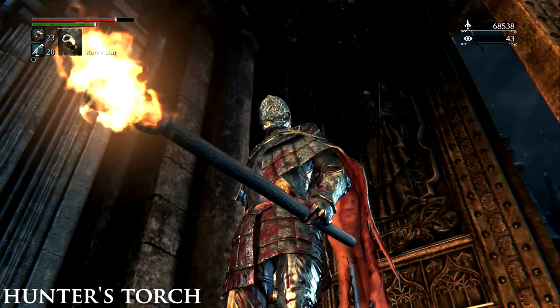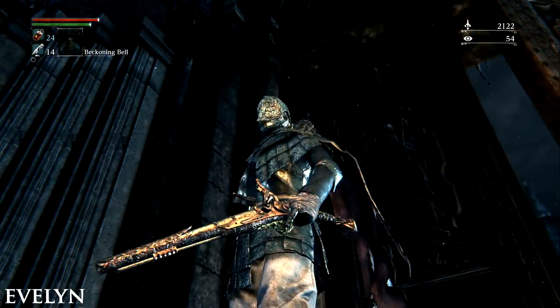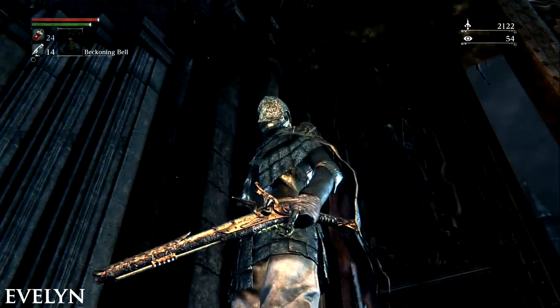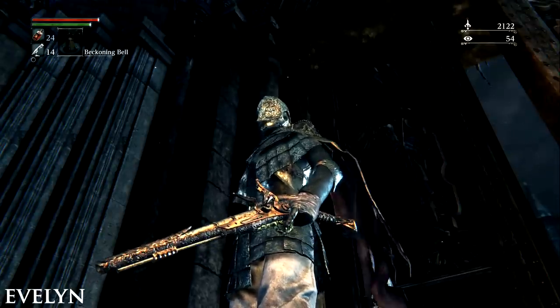The Hunter's Torch. Sold by the Bath Messenger for 2,000 Blood Echoes. Evelyn. Found inside a chest in the library with the ghost woman in Cainhurst Castle. Climb up the stepladder and jump over the table to get to the chest. It will also be sold by the Messengers after joining the Cainhurst Vilebloods in the castle.